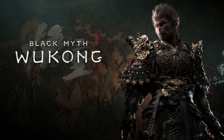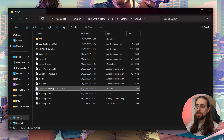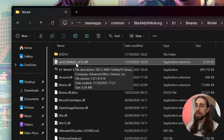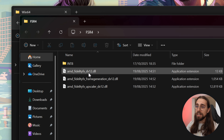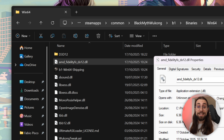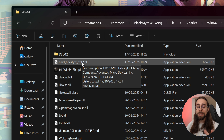Even though it is FSR4, somehow they just didn't use the latest files. As you can see, the file is just 'amd_fidelityfx_dx12' — a modified file. The original FSR4 implementation should have three separate files like the first game with FSR4, Dying Light: The Beast — the loader, the upscaler, and frame generation separated. That doesn't happen here, but the file inside the game is still amd_fidelityfx_dx12, just a modded version.